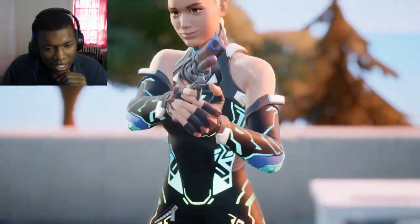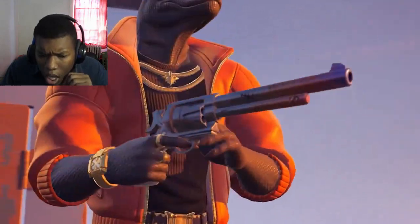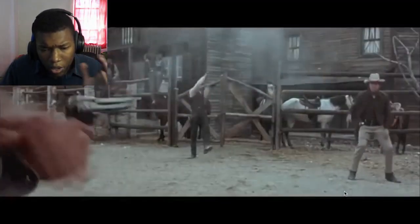Marksman's six-shooter was an exotic for a few seasons, but if you zoomed in, you'd notice tally marks all over it. It's meant to be a Western weapon, so this could be for days spent in prison or for how many people it's taken out — basically a kill count.